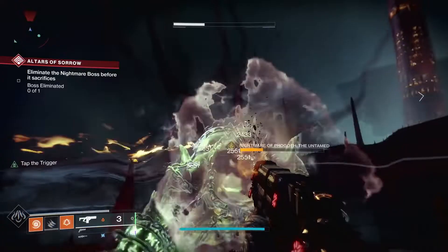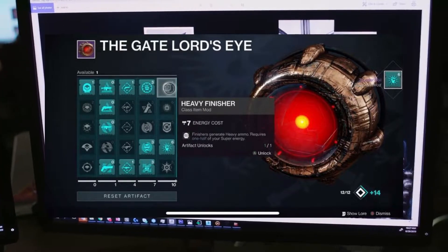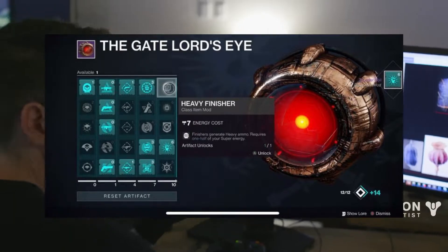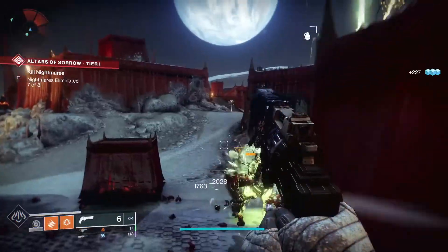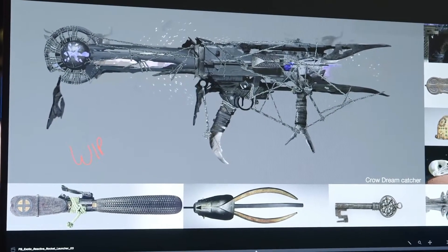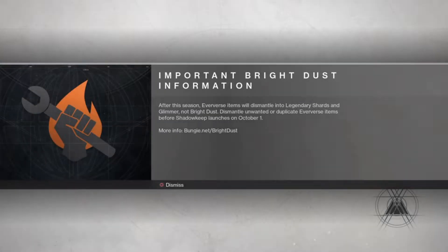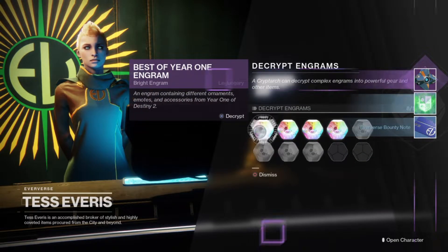You might be thinking the level cap has not changed from 50, so why would we need XP bounties? This is where the seasonal artifact comes in. This item will provide you with a power level boost, meaning early in the season you could potentially be at a higher power level than what some activities require — such as the day one raids or the new matchmade activity called Vex Offensive.